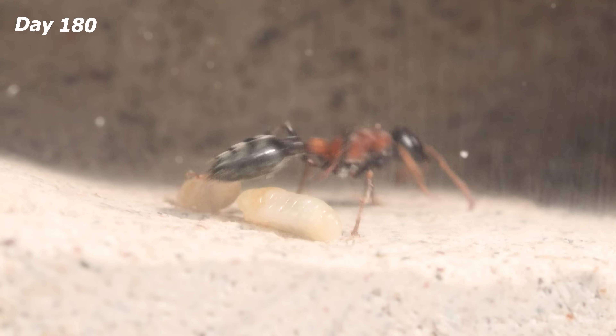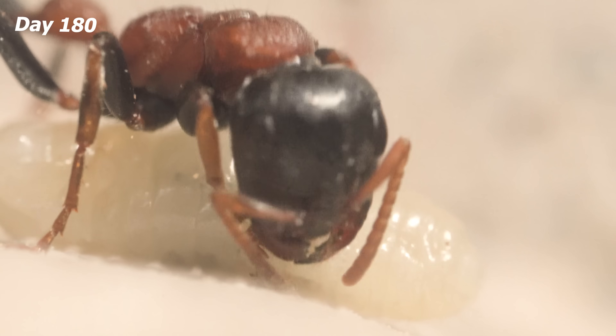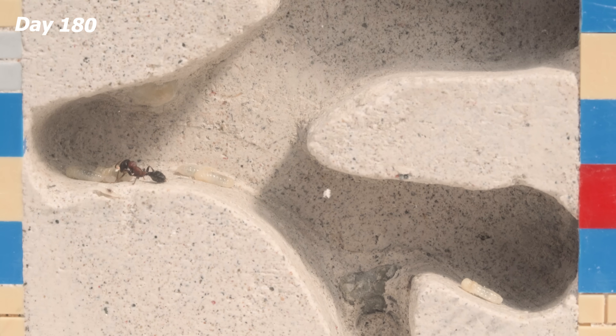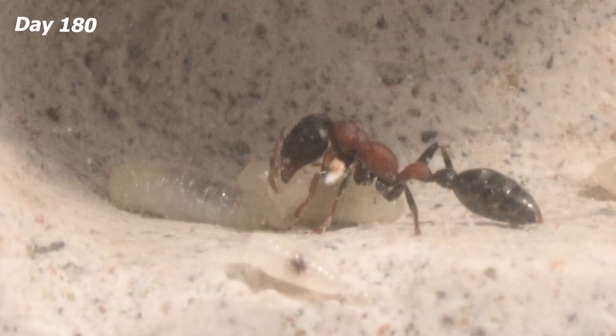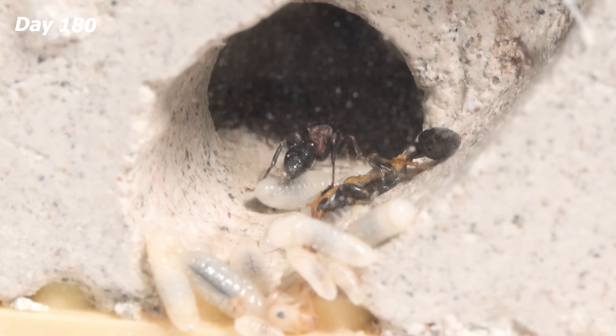Tetraponera rufonigra are different from other ants. Their big eyes give them a 180 to 200 degree view, so they can spot and attack any intruder within 4 to 6 inches. It'll take them some time to settle into this new place. I'll leave them be and check back in 10 days.